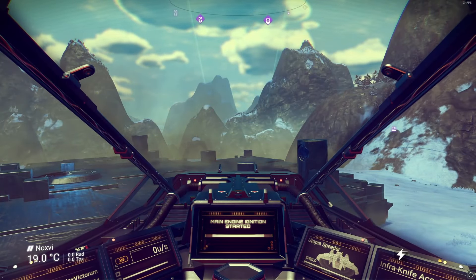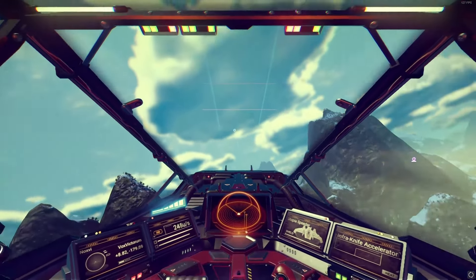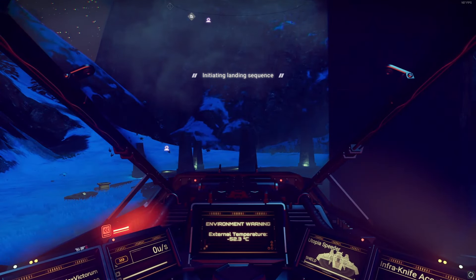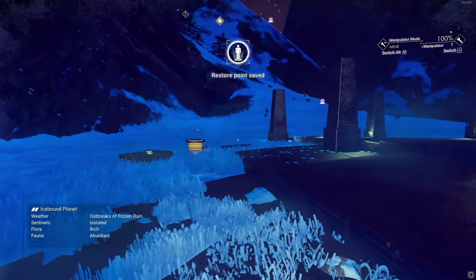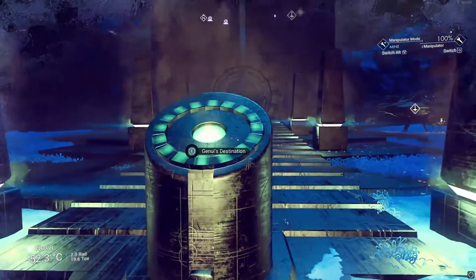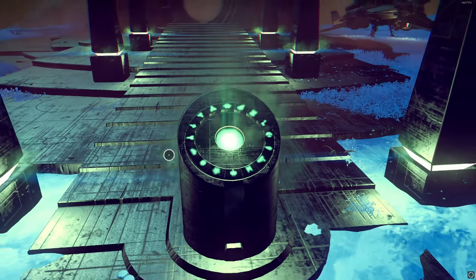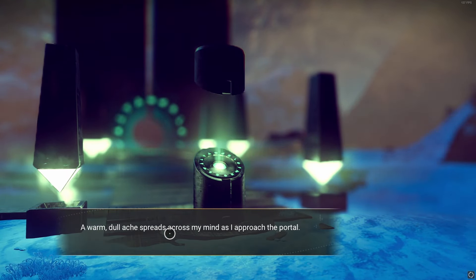When you've found your portal, jump in and head towards it. Landing at the portal will feel a lot like Stargate. You'll need to charge all 16 portal glyphs — they each have different charges like cobalt or oxygen. Charge them all and then you can enter the portal address. It's quite a cool experience.